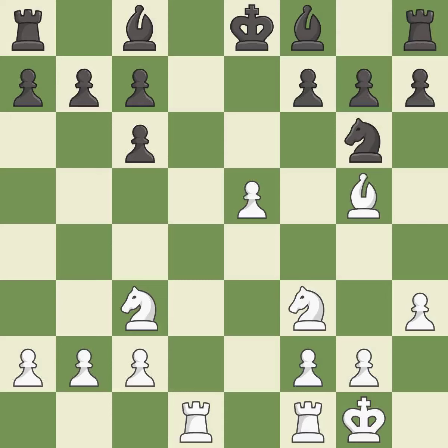This threatens to play checkmate. This activates a bishop by developing it off of its starting square. This threatens to kick a bishop. This prevents the opponent from being able to play checkmate. This moves the bishop to a better location, allowing it to control more squares.